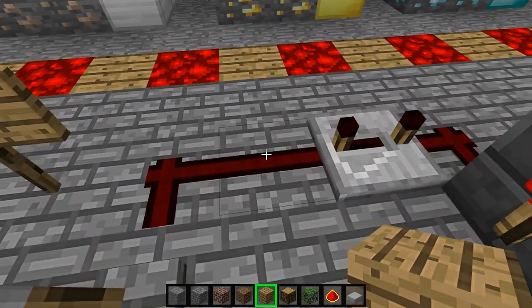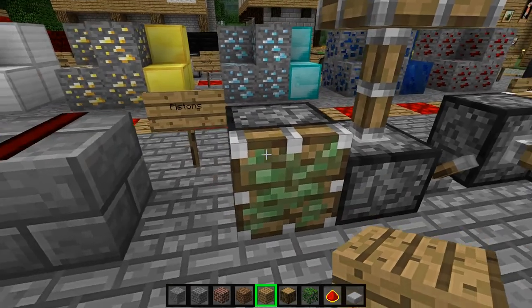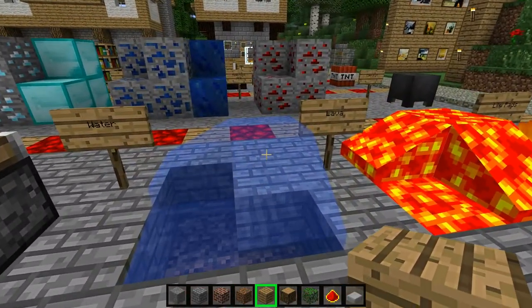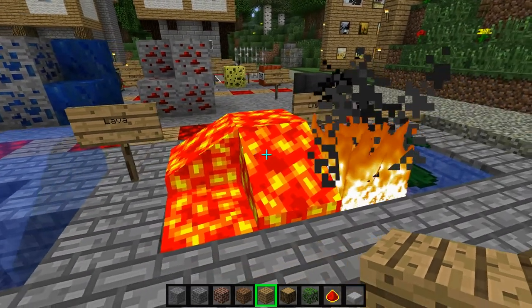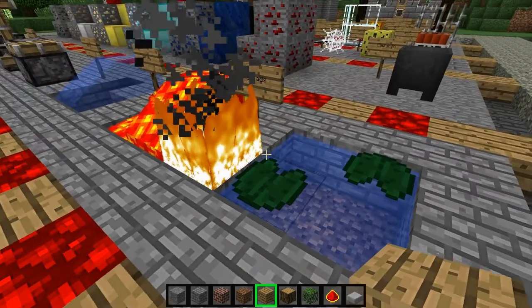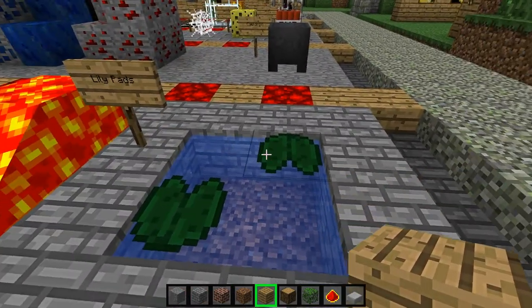This is the redstone wire as it is. Pistons with the levers. Water — once again you can see that it's a lot clearer than it normally is. Lava, exactly as it was. The lava apparently caught this on fire. Lily pads.